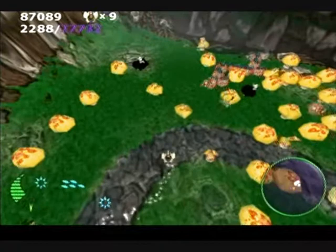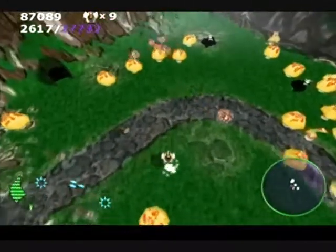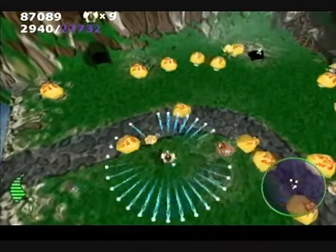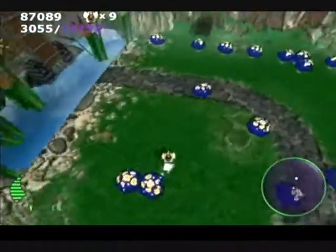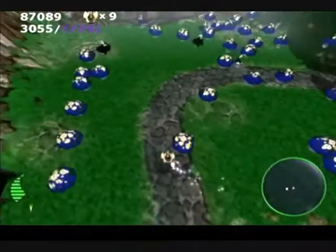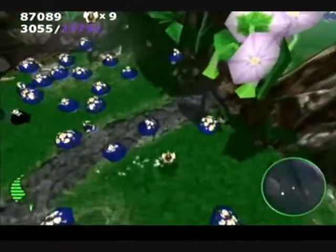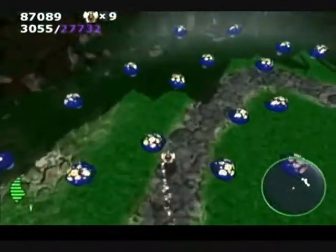You can get weapon power-ups and you get them either by finding a weapon power-up or by shooting a flashing mushroom. The power-up will either be a primary weapon power-up, which will mean that it will run out after a certain amount of time, or it will be a secondary weapon power-up and you're limited to the amount of shots that you have.